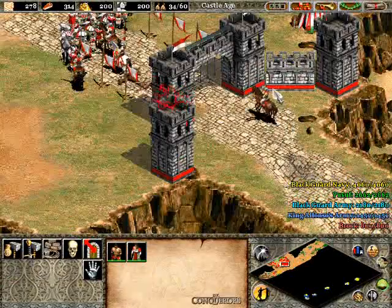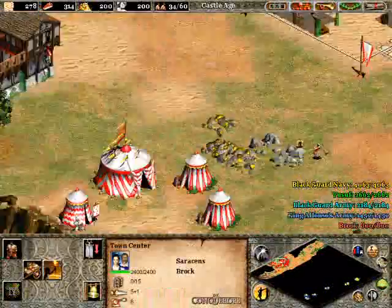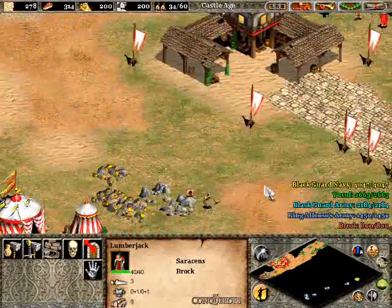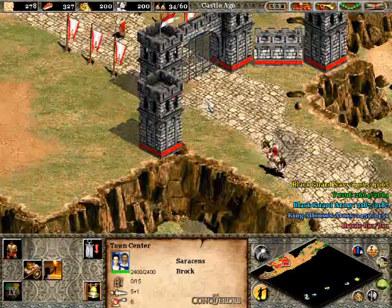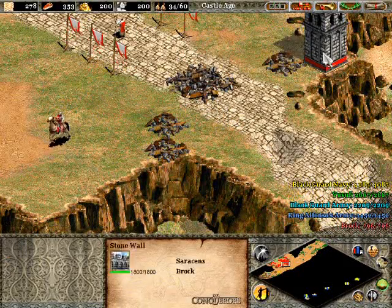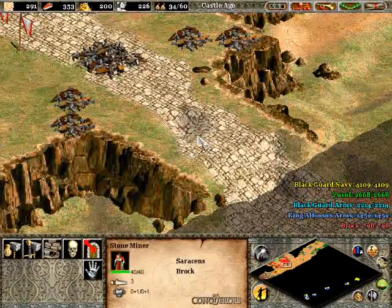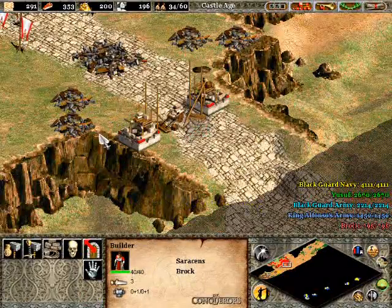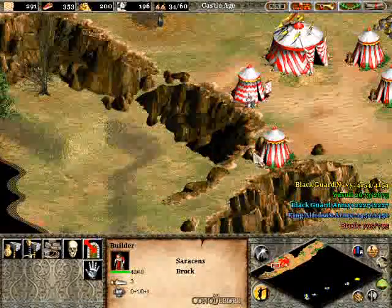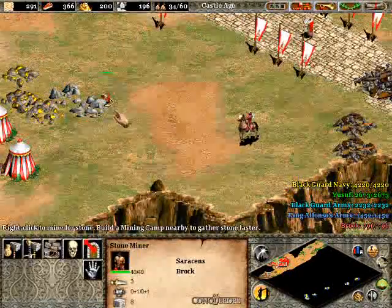Have these guys start getting stone for you. Very quickly you want to get your castle up, but you also want to get Handcart first before you start producing more villagers. You also want to destroy these walls and rebuild the wall for yourself. The reason is I'll eventually be building a castle, and you want that castle to be able to build as close to over here as possible so you can take out the oncoming units. You also want to take out this pavilion and build a stone wall over here, or else you will get trampled — curb stomped by the Blackguard Army typically.